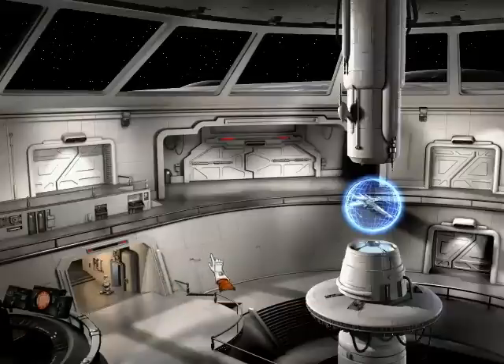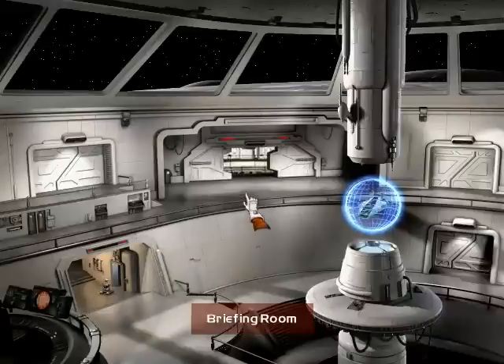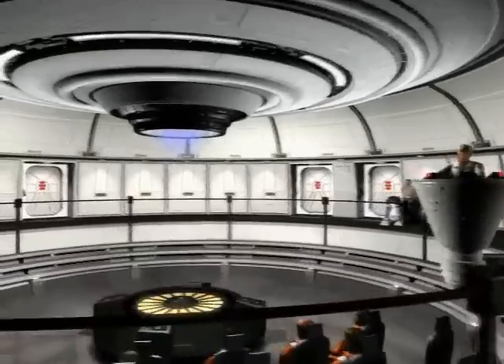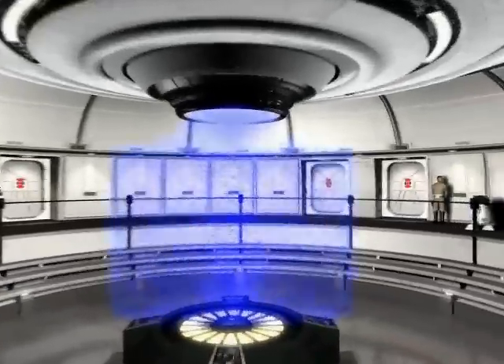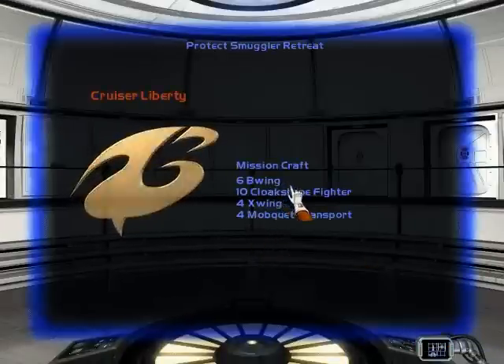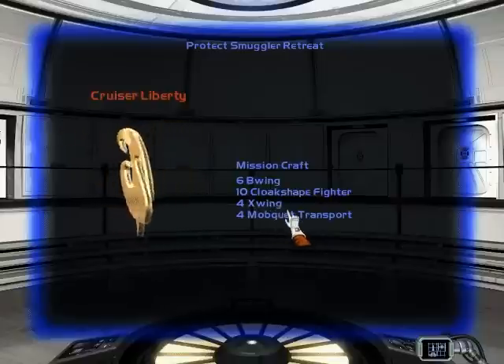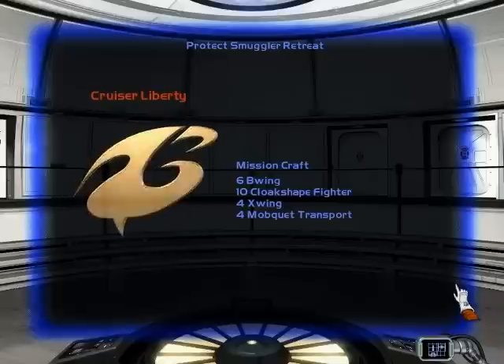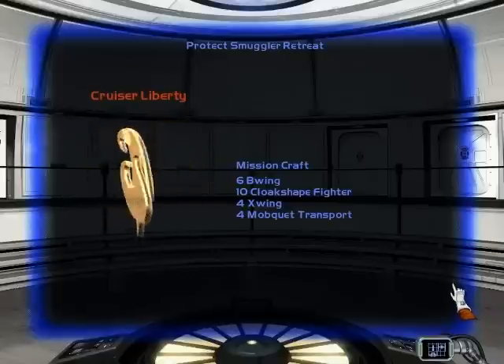Hello everybody and welcome back to Let's Play X-Wing Alliance with me, Get Daved. Let's get down to business. The Imperials have located Denarii's base of operations — they must have been tipped off. Denarii assures the Hurrem are behind it. A flight of fighters will be sent to cover our allies' evacuation. We must move quickly before it's too late.